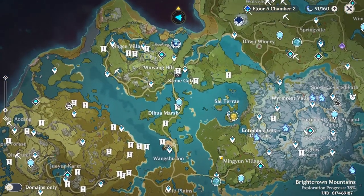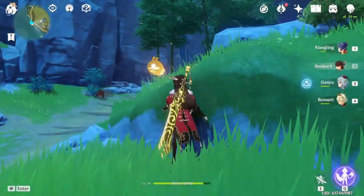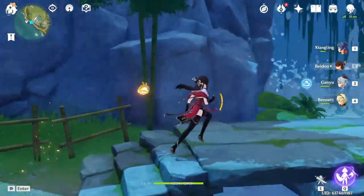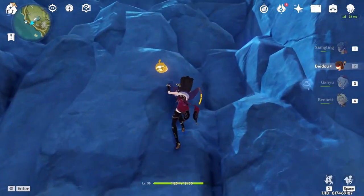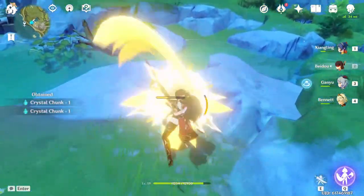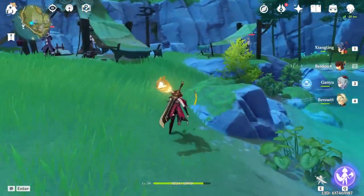In the next area you want to teleport just below the little oasis. Run to the bridge and then climb up next to the waterfall. Once you get to the top, there will be some ore directly in front of you. You can then find even more ore by going to the back of the oasis as well.